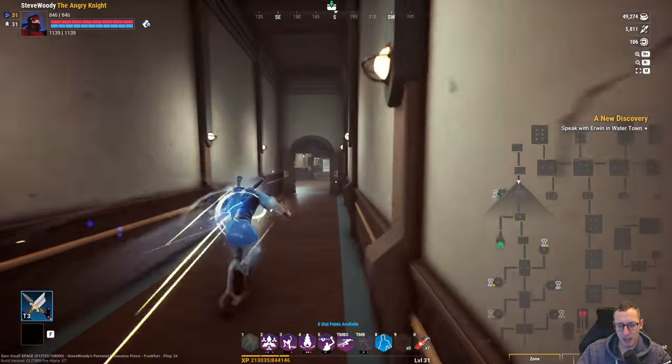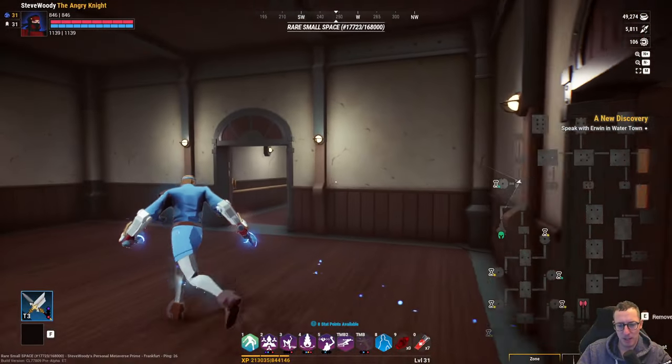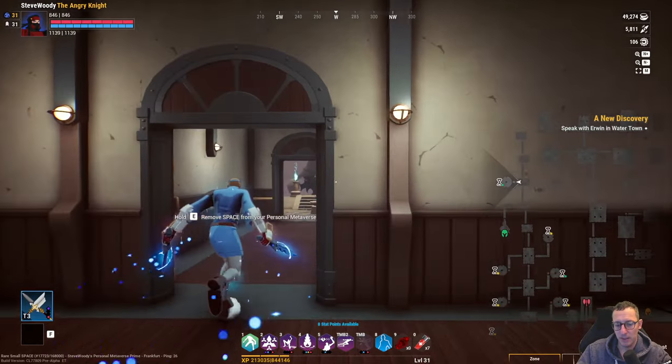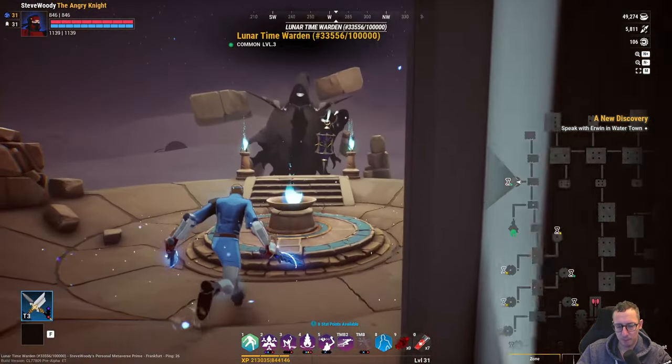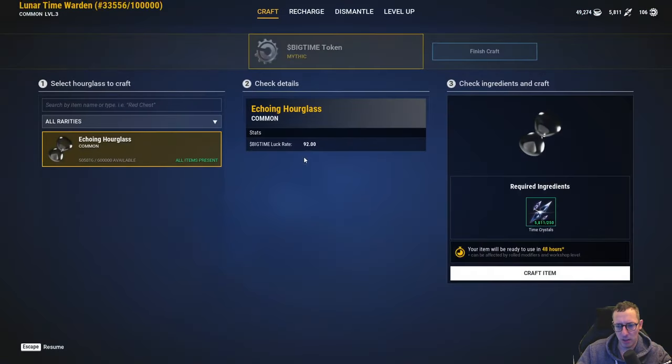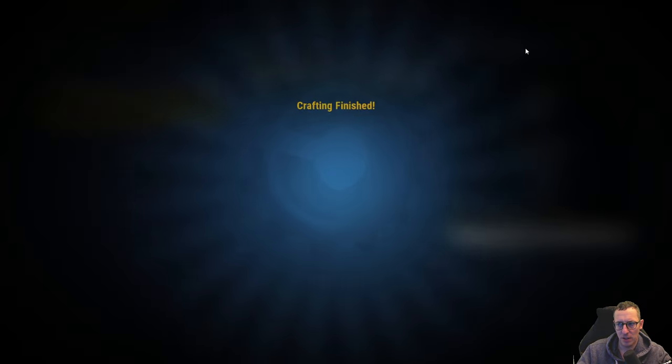In order to collect those, I have to be in my space. If I leave my space and then come back, they will disappear, so you have to collect them when you are in your space. Here we can see I've just dismantled and I've got myself some Big Time token, which is fantastic.